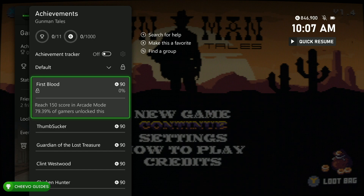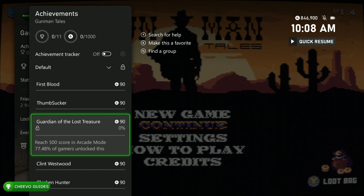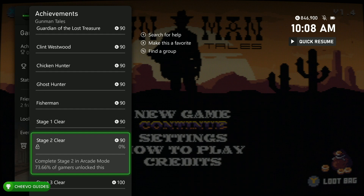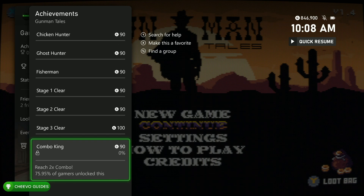Literally all we need to do in this game is play the first three stages in arcade mode. That should unlock all of the achievements except for one, which is for reaching a two times combo. To get a two times combo you're actually going to need to play in a different mode, which is adventure mode. So let's just go ahead and dive right into it.